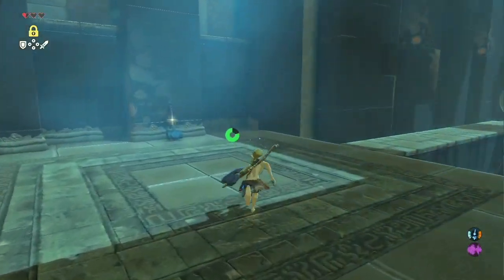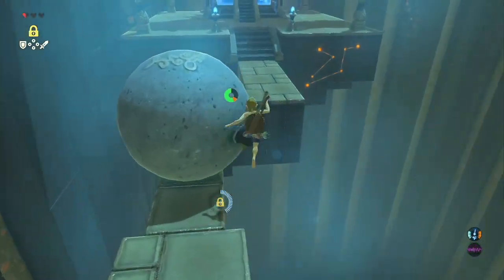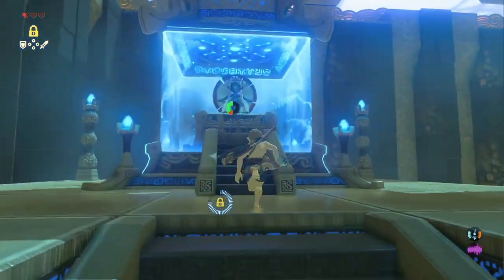This is a great time to make sure your shield is equipped. Line up your camera and run straight into the boulder. You want your second part of the shield jump to happen right when you're in line with the ground.